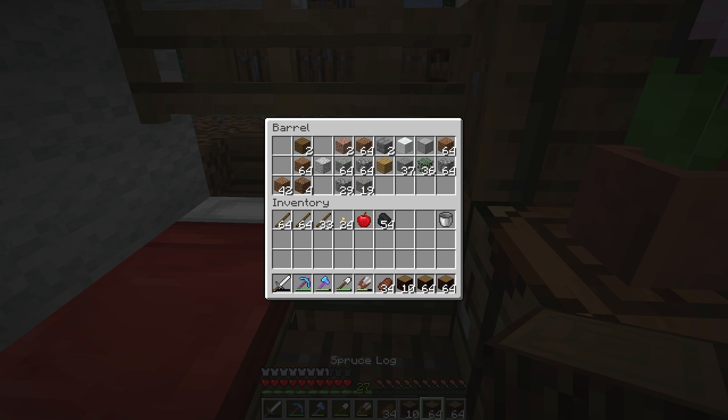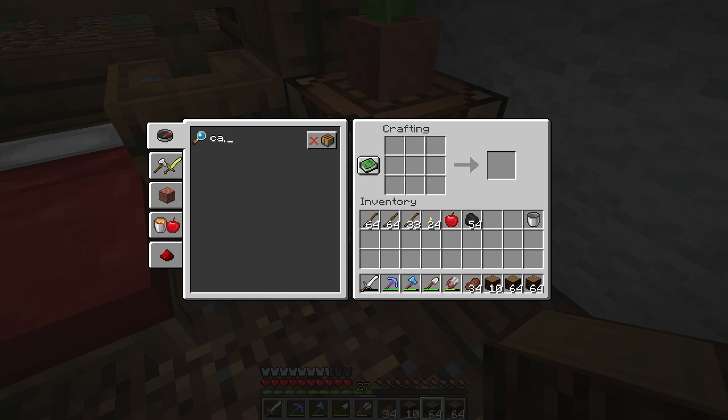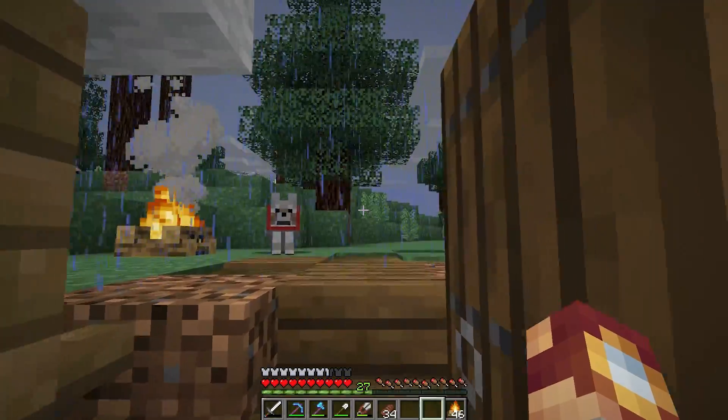I'm going to need quite frankly basically all of these — 46 campfires. And here's the thing, that might not even be enough. So I'm going to go run and put that in the chest and we're going to get started with building.